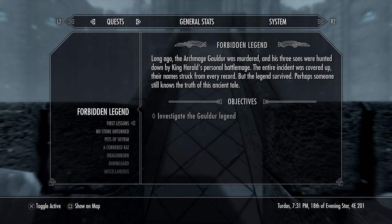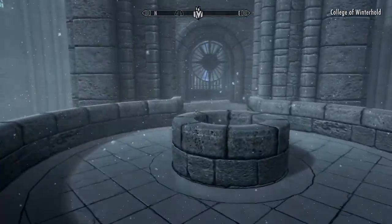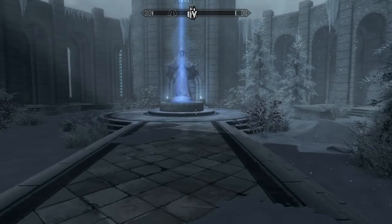But once I started thinking about it, I remembered that one of the amulet fragments that you get is actually tied to one of your first College of Winterhold quests. So I figured let's get the College of Winterhold one out of the way first, then we'll go after the other parts of the amulet.